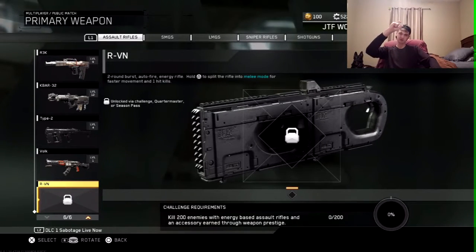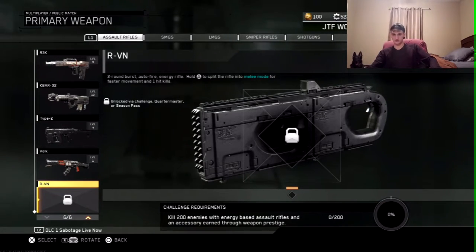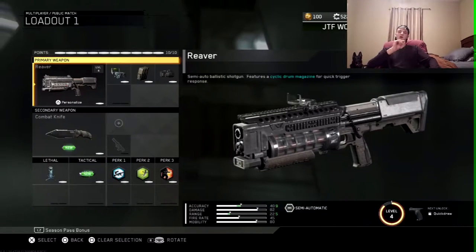There are little things like a DOA demon skull — you have that equipment and get 200 kills with that weapon in order to achieve this weapon.